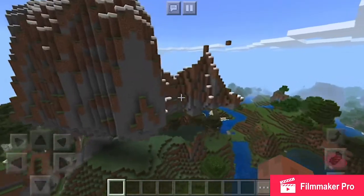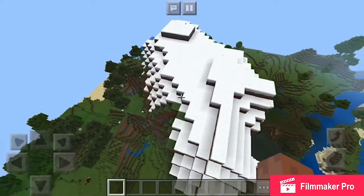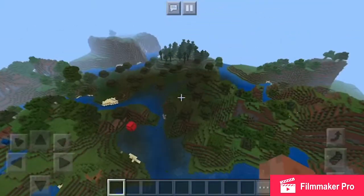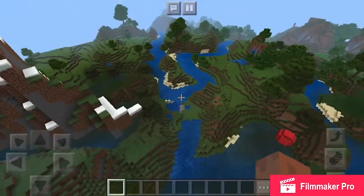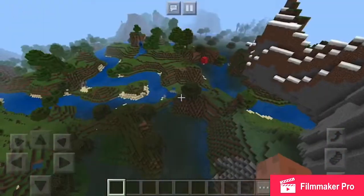This is the spooky mansion biome, and I think it's probably going to be a really good one because you can just go right up this mountain, climb it as yours, and then if you have lava, you can pour it down and make a lava moat.